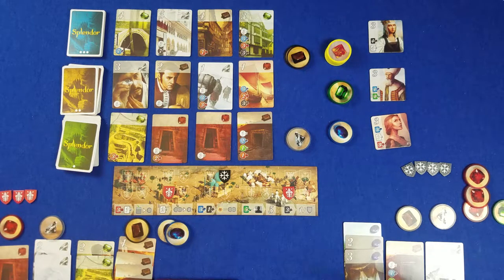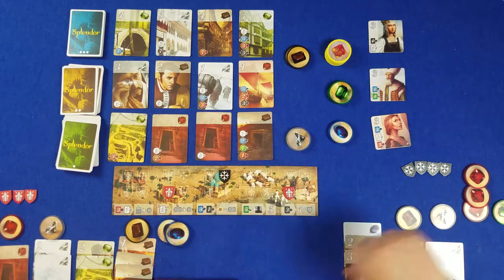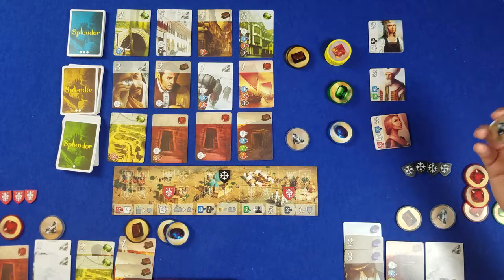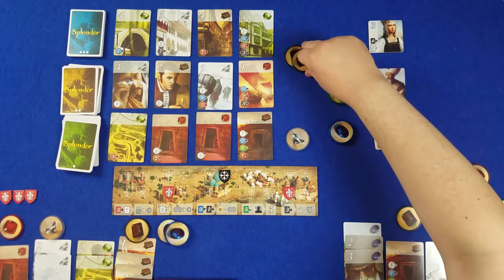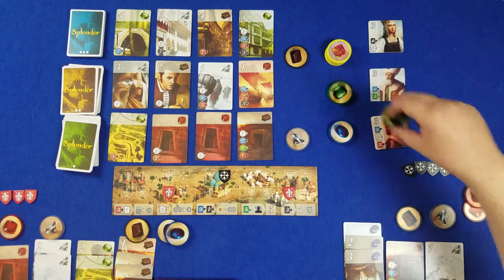I was thinking I want to go for something else, because going for double whites would have been a little bit out of my way with the other plans I had. So I will grab a white, a white, a black, and a green.